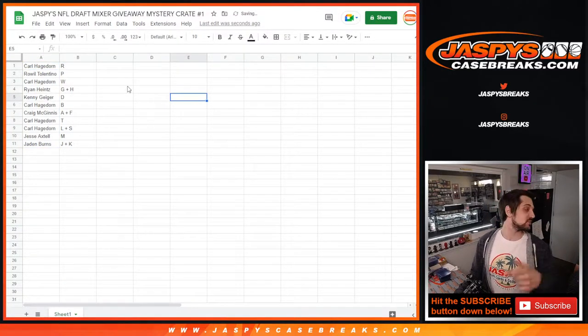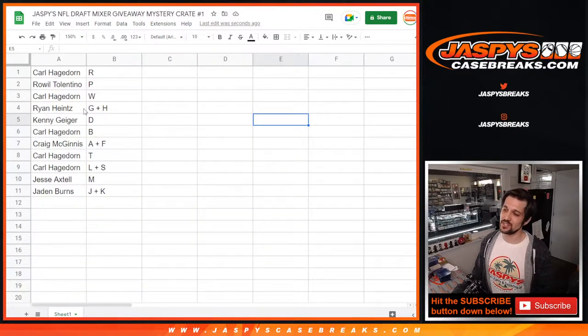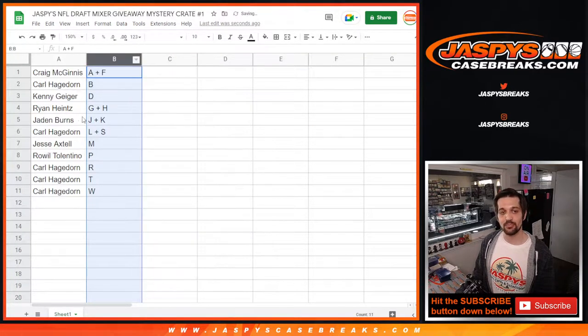So for this, do you read off everything? Because it's not a full list. Let's make it a little bit larger for the people too. Raleigh has P. Carl has W. Ryan has G plus H. Kenny has D. Carl has B. Craig has A plus F. Carl with T. Carl with L and S. Jesse with M. And Jaden with J plus K.